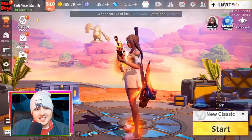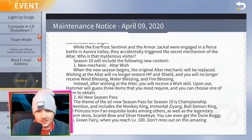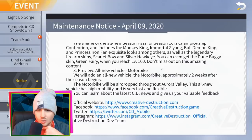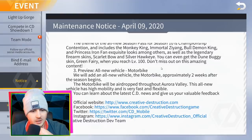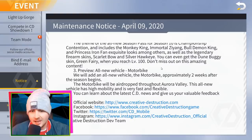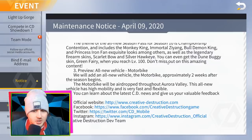But what have they actually changed in the game? I'm going to the events to see what they've added in Season 10. Season 10 begins — all new Season 10 Championship contention will begin. They've got new skins and a new season pass. There's a new vehicle — a motorbike — being added approximately two weeks after the season begins, on the 23rd of April. The motorbike will be airdropped throughout Aurora Valley and has high mobility, high speed, and flexibility.